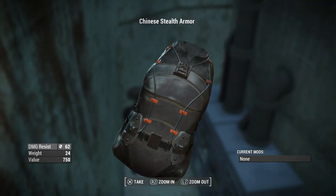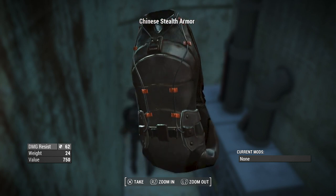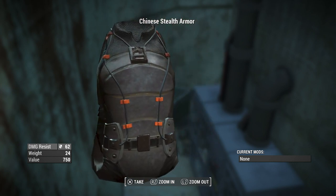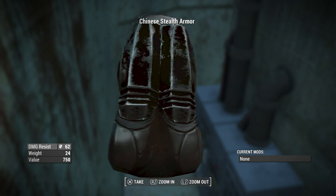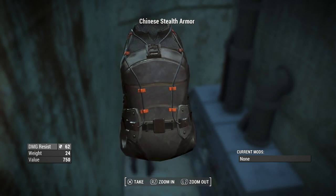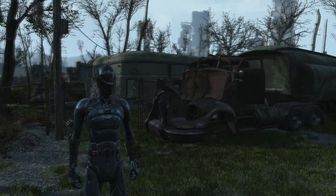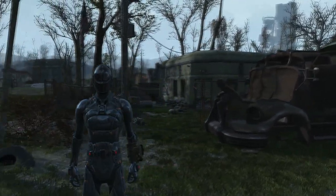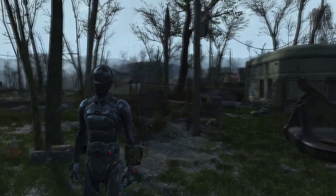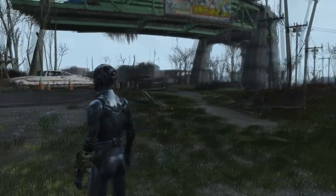The armor itself has a damage resistance of 62, a weight of 24, and a value of 750. The damage resistance is pretty poor, especially when you consider the alternatives with ballistic weave and other types of armor you can get in the game. However, that is outweighed by the fact that you can turn yourself virtually invisible, meaning a lot of the time you won't really need the damage resistance because the aim of this armor is to not get hit.